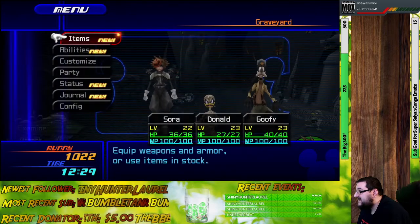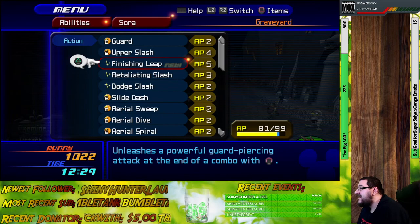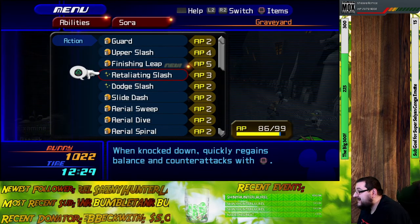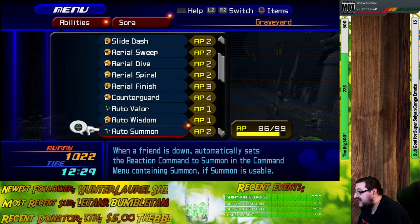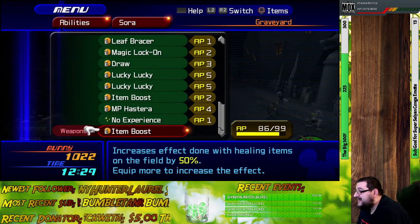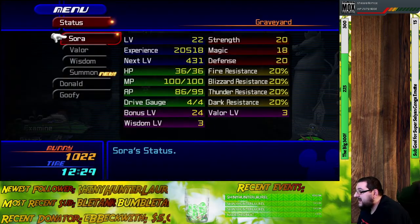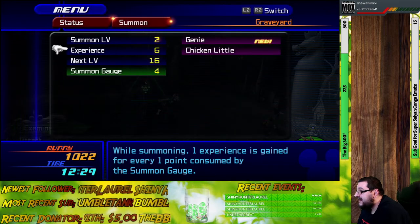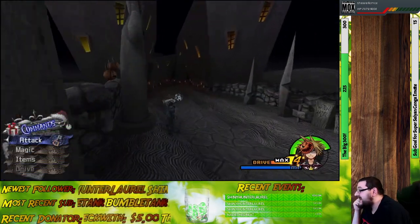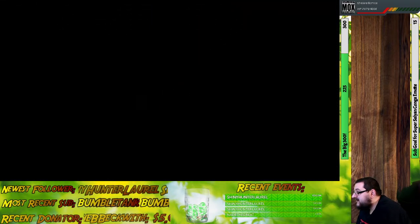I was just seeing if I got any new Keyblades from the last session. It's been quite a while since I've last played this game, so don't be surprised if I end up screwing things up majorly. Also, in the last session at the very end, we got our hands on a new summon — Genie. Anyway, let's go meet with Zero.